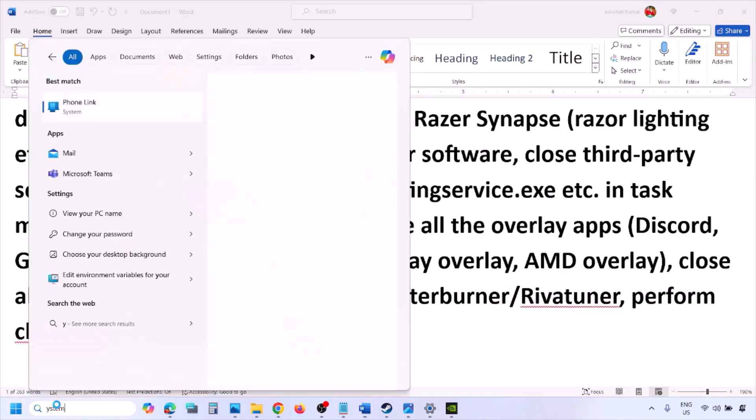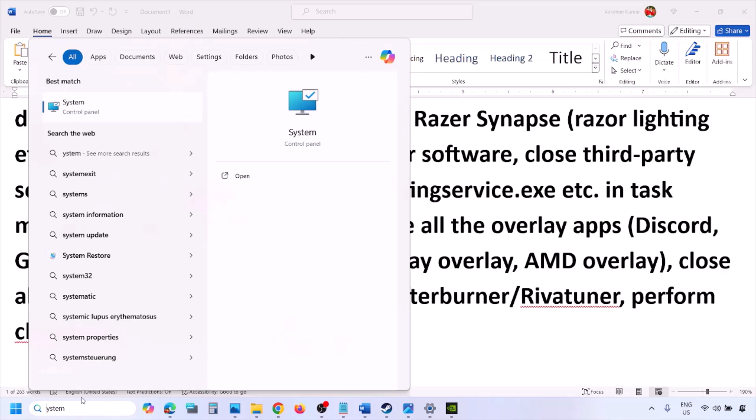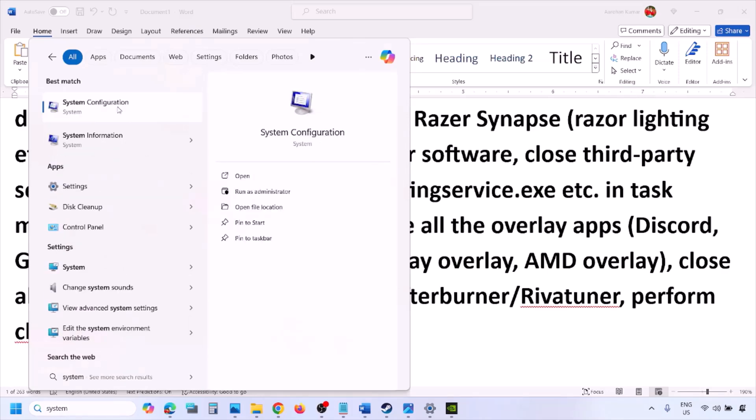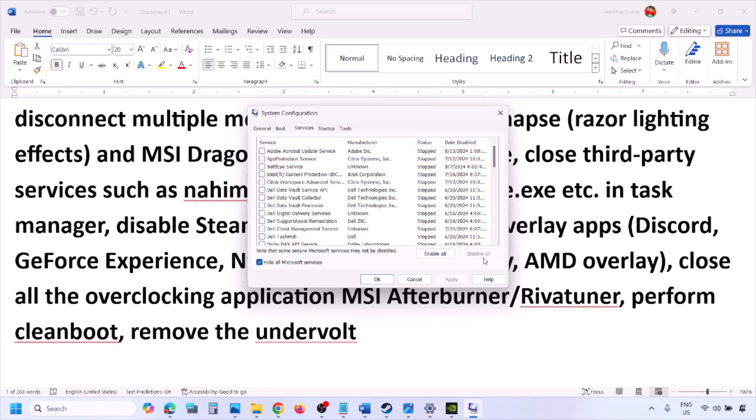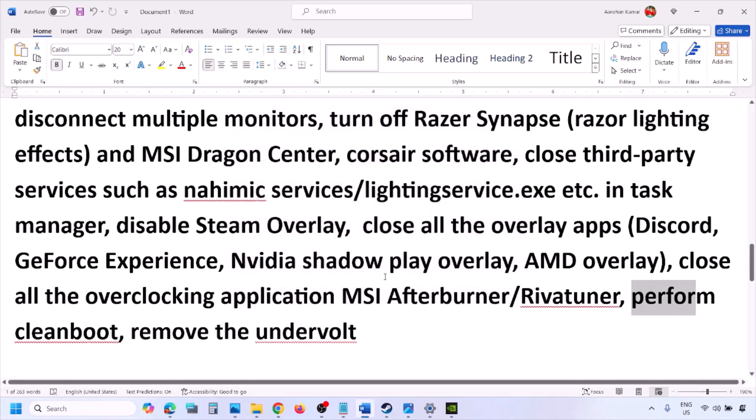Now perform a clean boot. Type 'System Configuration' in the Windows search box, click System Configuration, go to the Services tab, put a check on 'Hide all Microsoft services,' then click Disable All. Hit Apply, click OK — you'll see a restart option. Restart your computer and launch the game. Also, if you have undervolted your computer, remove the undervolt and then launch the game.